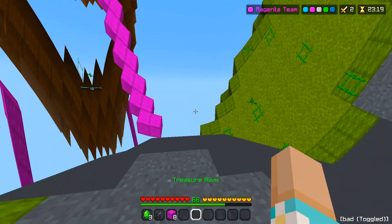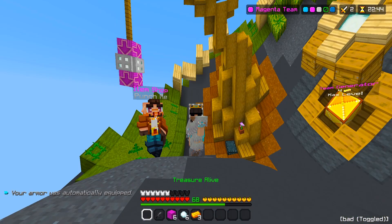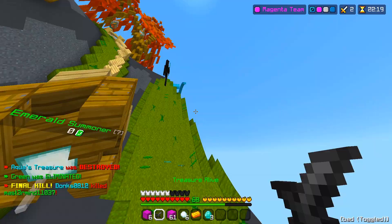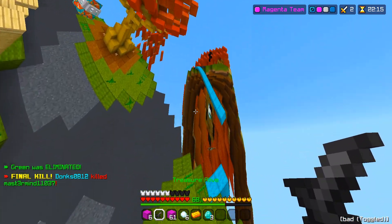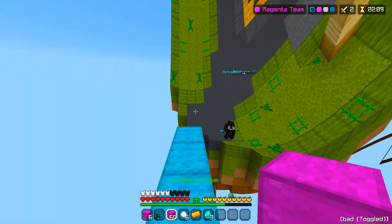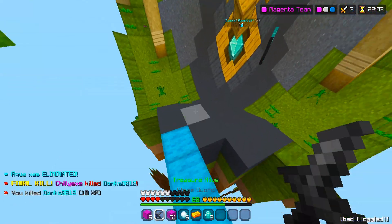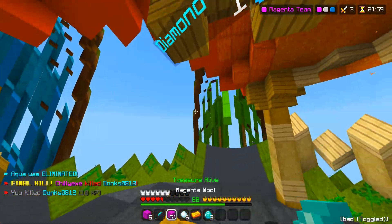I just have to stop going to third person because that does not look right whatsoever. What is that? What are they on? What is going on? Hello — are they on the bridge? I can't tell where they are. I got them! Final kill. That was so weird, I genuinely could not tell where they were.